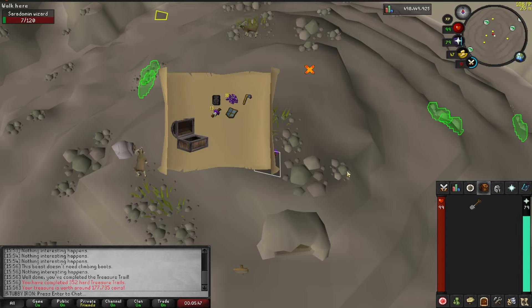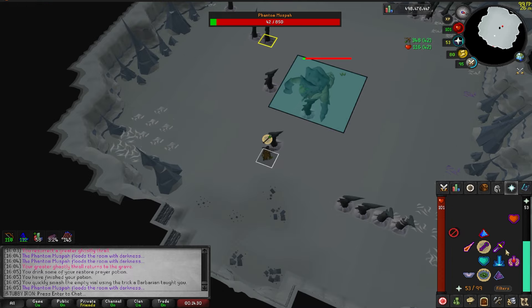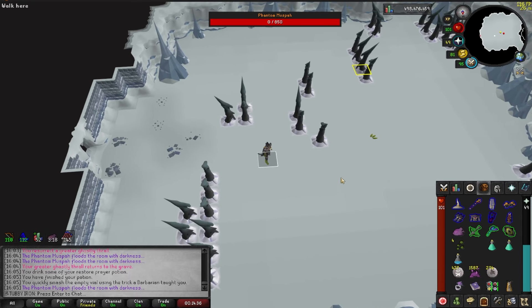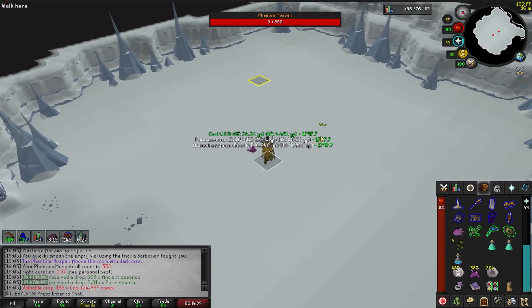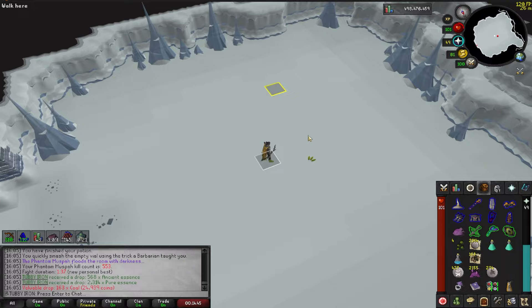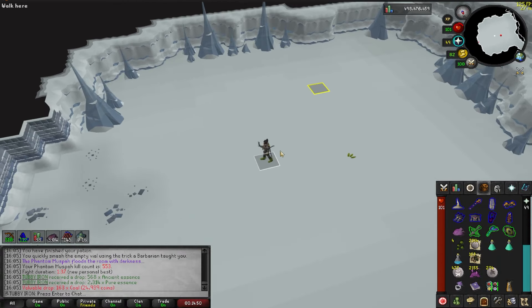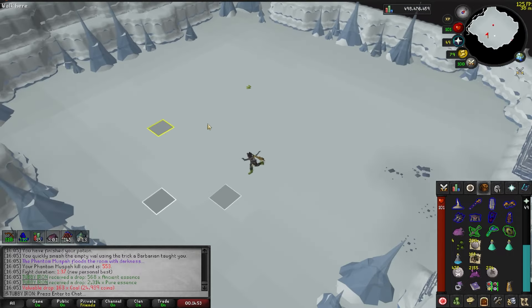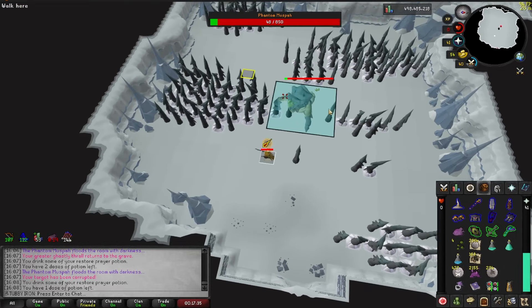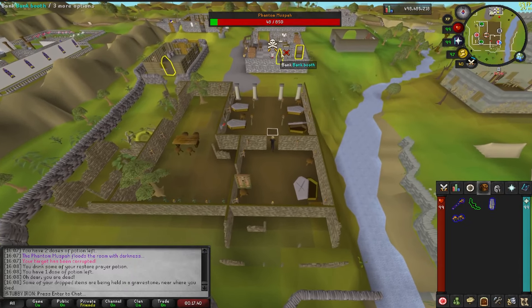There's simply no way I hit 600kc and still only have one shard. Another hard casket - a whole lot of nothing. Wait, holy shit - I just accidentally smite skipped! Both hits landed like a truck towards the end. 137 personal best - crazy. I got Muspah low enough before it phased and the last two hits did 83 damage, just enough to smite skip it. 553 kills in and I did my first smite skip without even trying. Not too far off the grandmaster speedrun time either. Wait, I'm dead - I was watching something on my other monitor and looked back to see I'm praying Mage instead of Range.